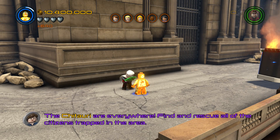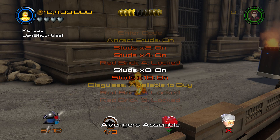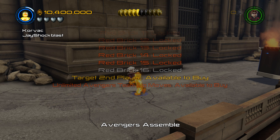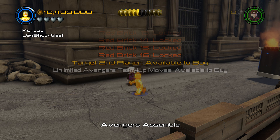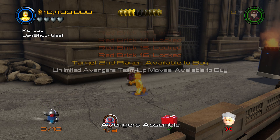All right, so we got a red brick — let's figure out which one we got. Let's go to extras. Unlimited Avengers Team Up Moves! So that's pretty cool and that's gonna come in handy. Unlimited Avengers Team Up Moves is the red brick we acquired just now. I hope this helped you, and we'll catch you later — see ya!